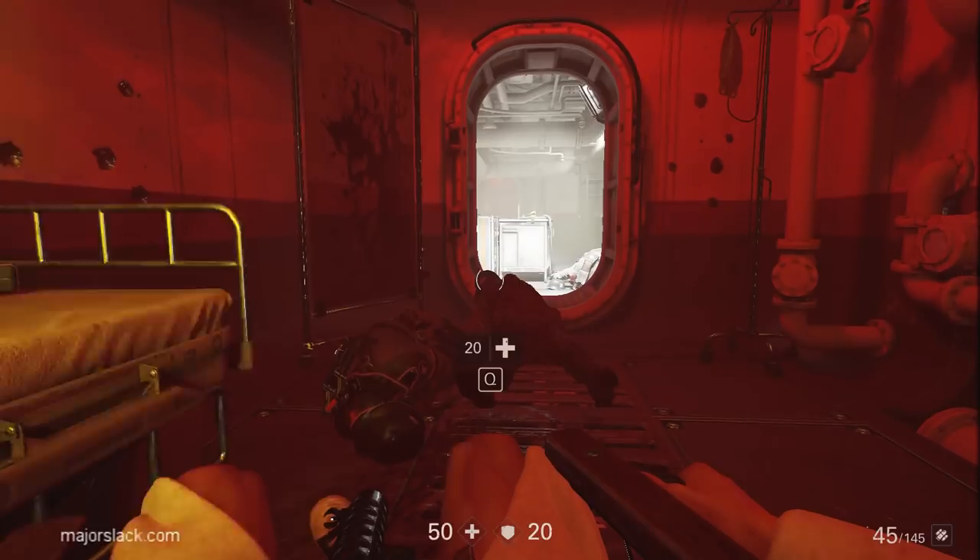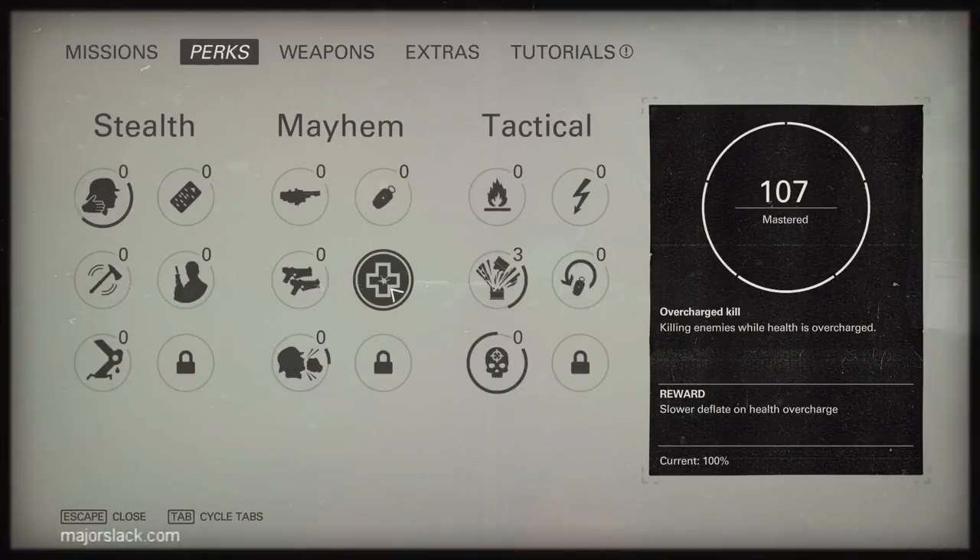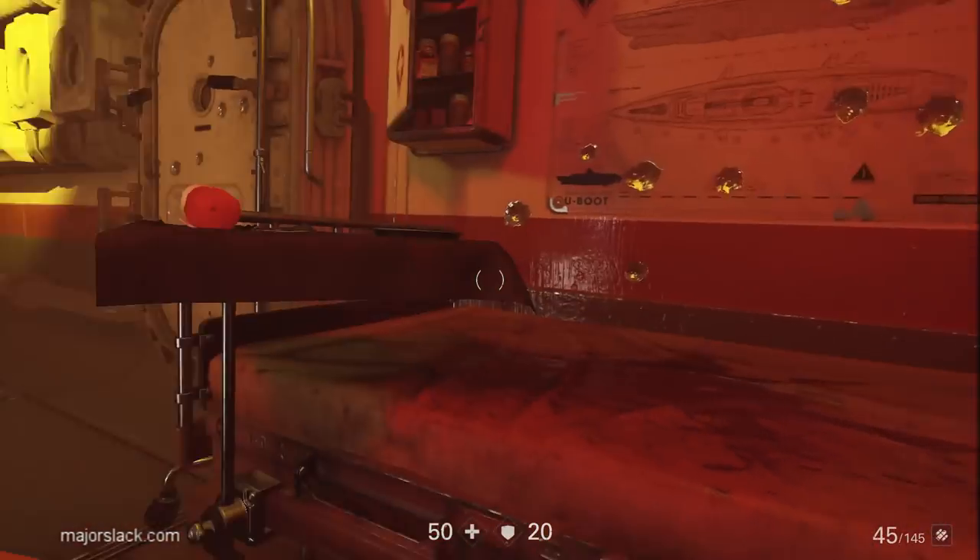Let's take a look at perks — overcharge kill maxed out! We now have 100% slower deflate on health overcharge. That took me 16 minutes — less than 20 minutes total to max out overcharge kills. I'll be doing the exact same run at the start of my walkthrough, even on I Am Death Incarnate. I worked up this whole strategy playing on I Am Death Incarnate, so yes, it's very doable.